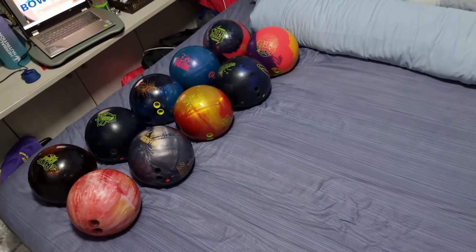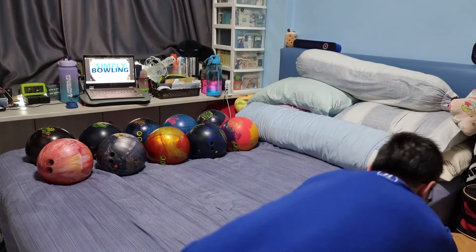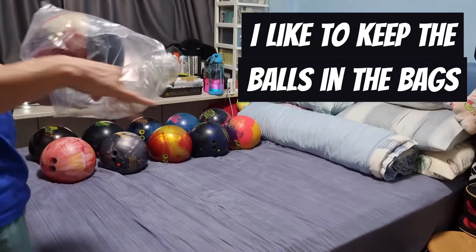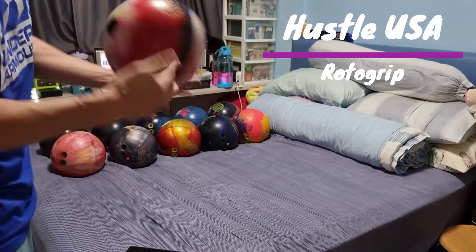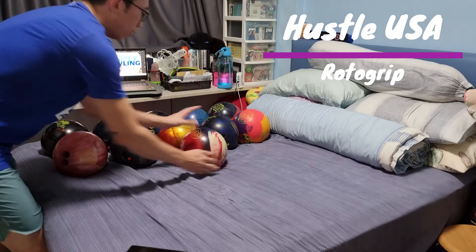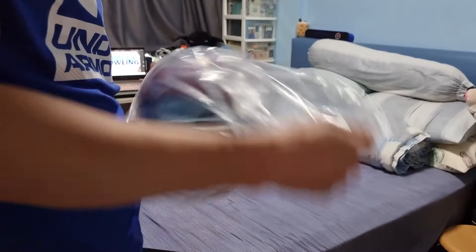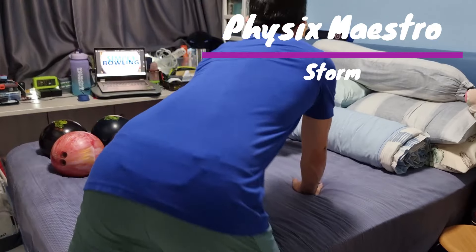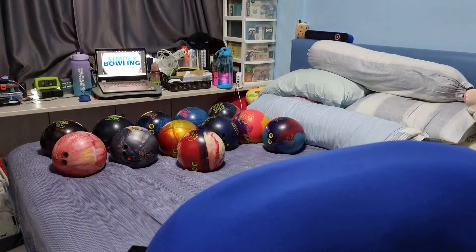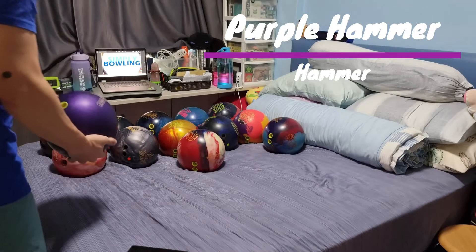I'm going to mount my camera so I can pick up the balls faster. The next ball is the Hustle — it's a really good ball and I'd put it in the lower-end symmetrical side. Another ball that's always in the bag even when I use it regularly is my Physics Maestro. This one is a strong asym, so it goes up here. Then we have the Purple Hammer, which almost everyone has — it's a urethane, so into the urethane category.